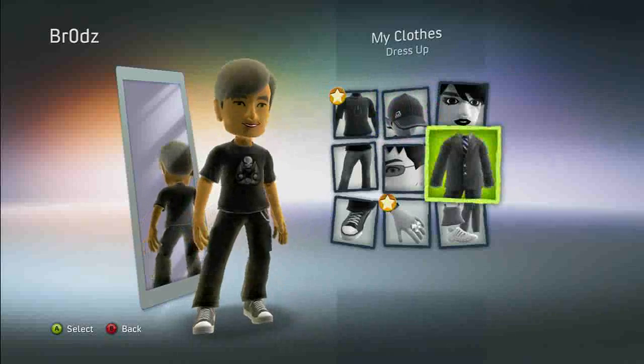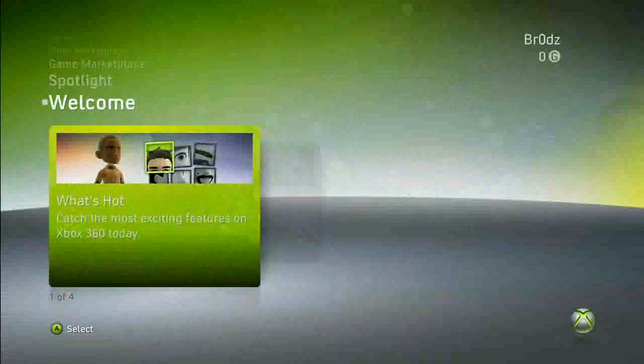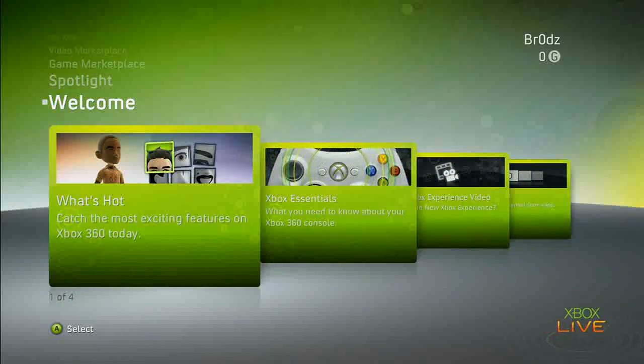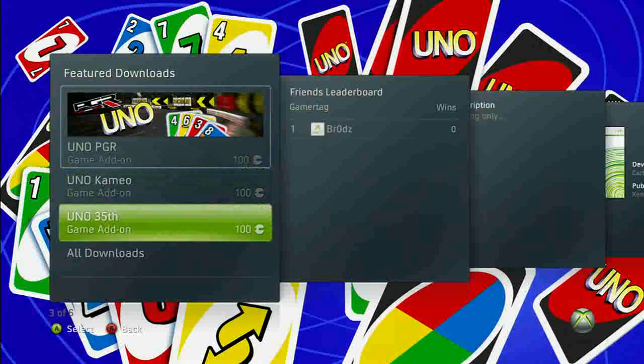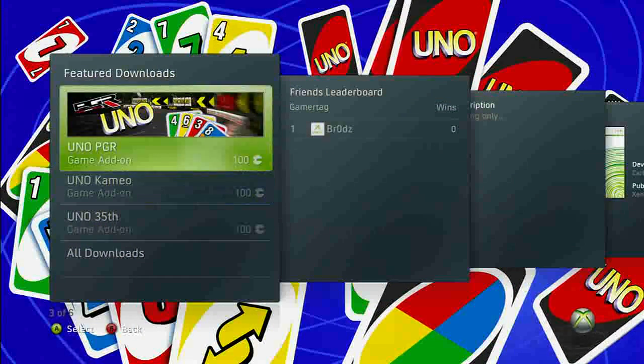So what can we expect with avatars in the new Xbox experience? Avatars are a 3D representation of yourself that you could use in your dashboard, that you could use in multiple different applications, including a photo sharing app. You can see them on your friends list. You can see them in games. And that's actually one of the most exciting parts that we have.